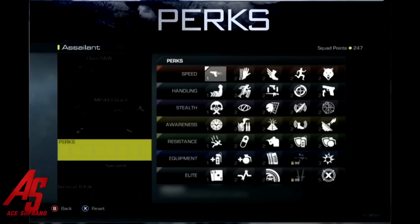The first tier is Speed. We have Quick Draw, Sleight of Hand, Agility — which is basically faster movement, the Lightweight of Black Ops 2 — Marathon, Extreme Conditioning from Black Ops 2, and Stalker, which is basically like the Stock attachment from Black Ops 2. Pretty self-explanatory.